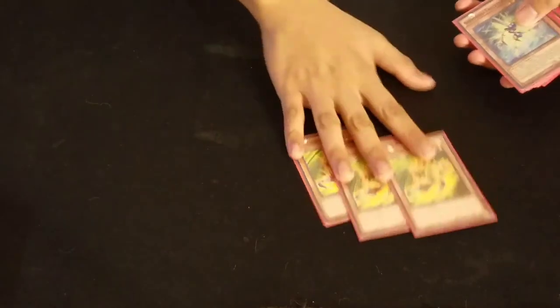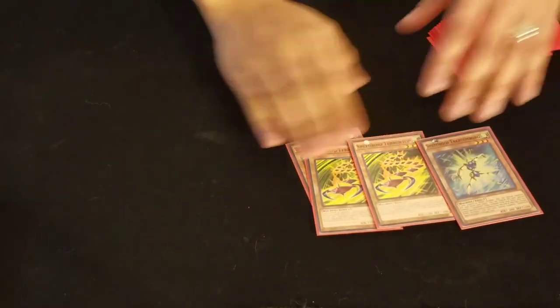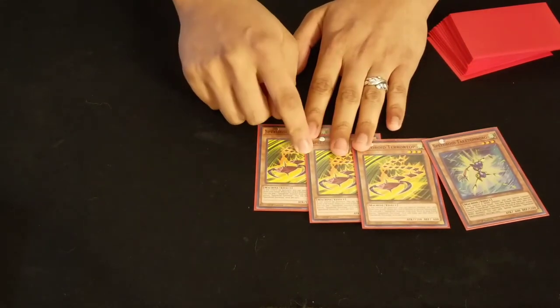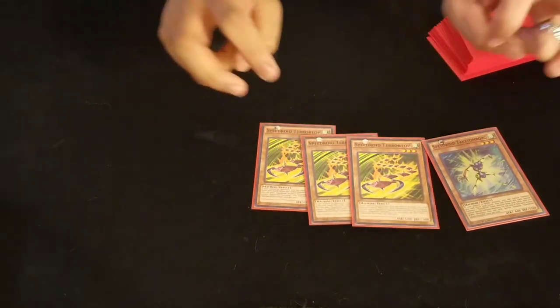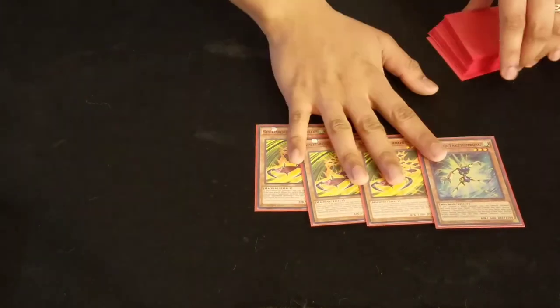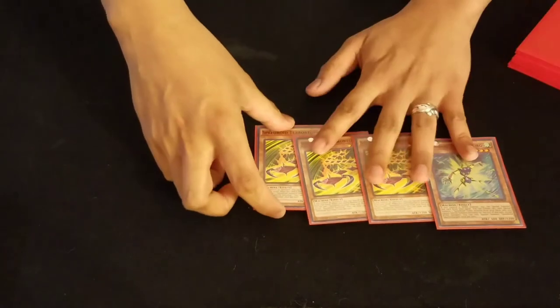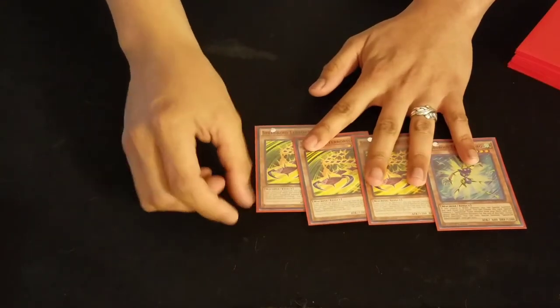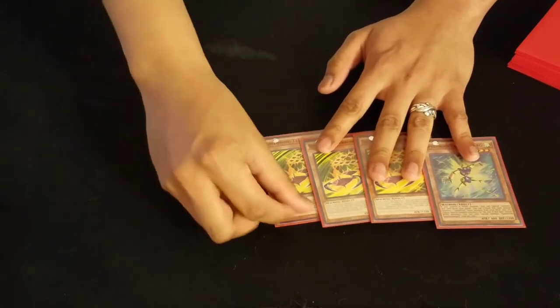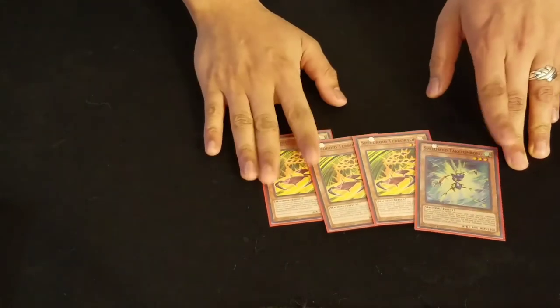Another rank 3 engine: 3 Tera Tops and 1 Taki Tomborg — shoutout to Eric D. These cards came in clutch today. In my 5th round, I baited out one of my opponent's cards by doing a chain of plays into another rank 3 before going to MX Saber and Volker, and it worked out so well.